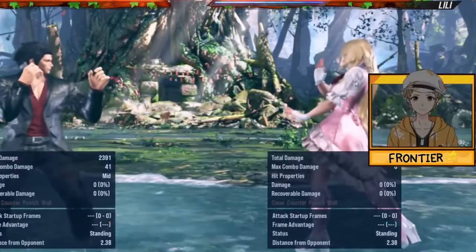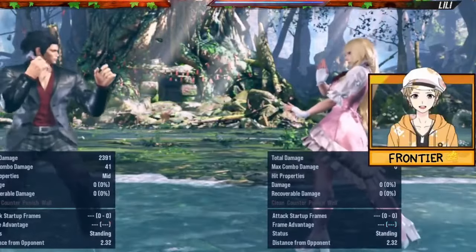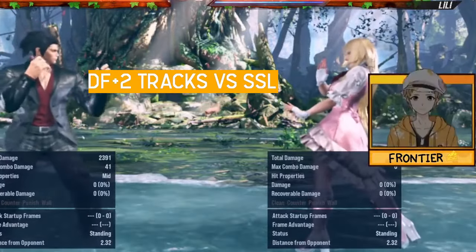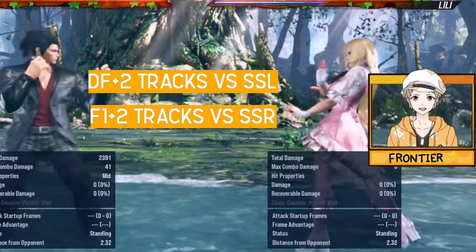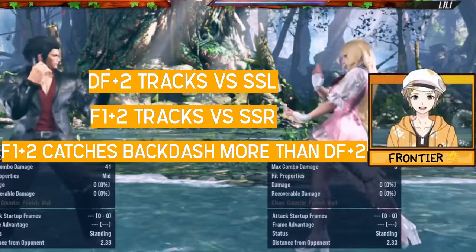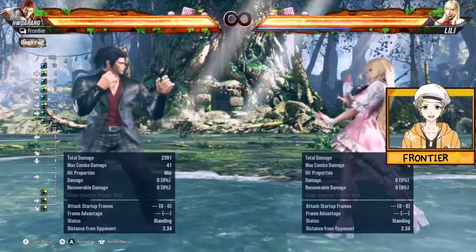You're going to see this pattern throughout several examples: DF+2 will always catch towards the left, F1+2 will always catch towards the right, and F1+2 has a higher chance of catching backdash compared to DF+2. That was the plus 1 situation.